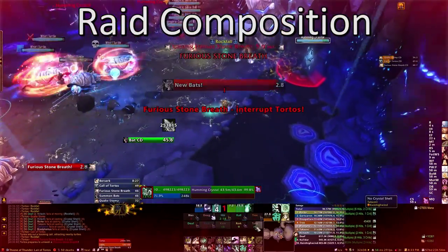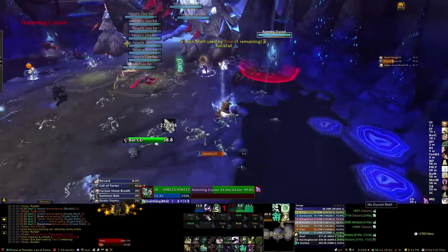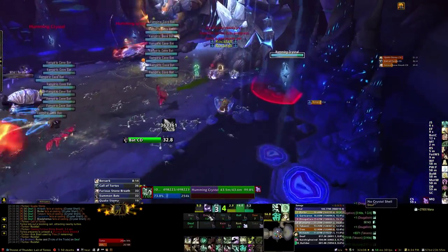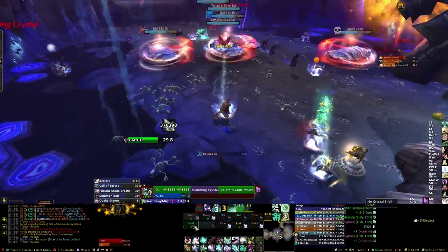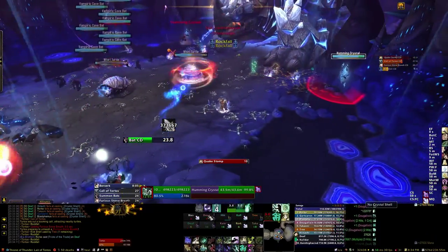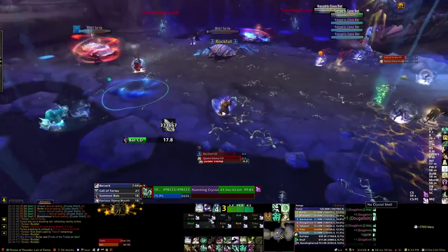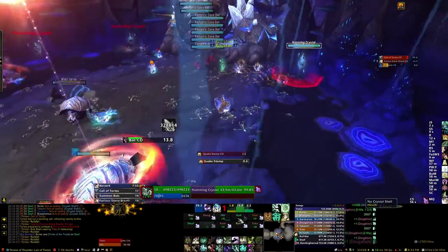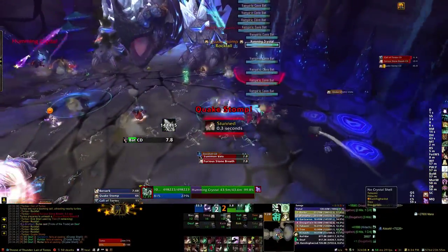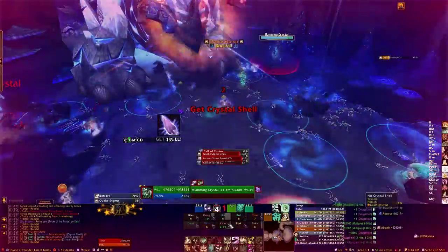For raid composition, pretty standard stuff. For tanks, you can use one or two tanks. If you use a one-tank method and directly engage all the bats and the boss with that tank, then you're absolutely going to need a hunter and/or a rogue for Misdirection or Tricks of the Trade. Getting bat aggro on a tank without those tools is very difficult if they can't move out of melee range of Tortos. So if you single tank it with bats on that tank, you'll need some sort of misdirect ability.